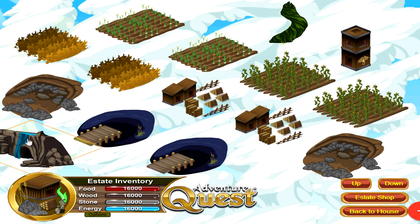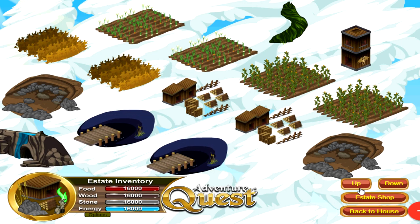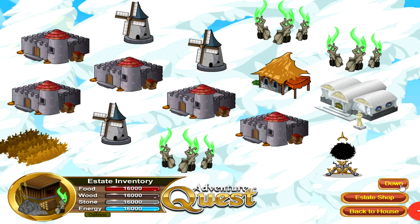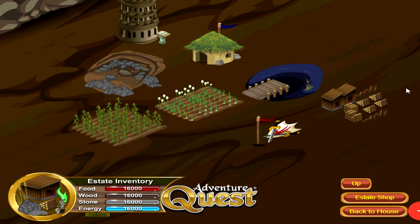Next up we have the Beanstalk and the Cave buildings, which give you extra estate plots. With both of them maxed out, I can get a maximum of 45 estate plots — 15 to start, the Beanstalk once fully leveled gives another 15 on top, and the Cave once fully leveled gives another 15 on the bottom. Currently there is no way to make use of all 45 plots because there aren't that many estate buildings yet, but more will likely come in the future.